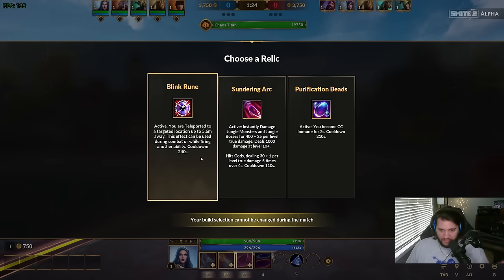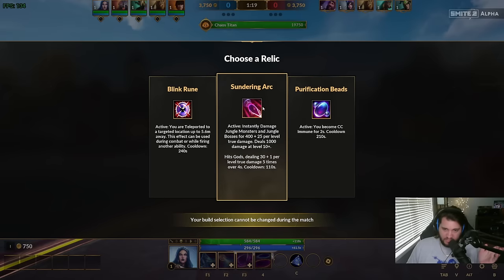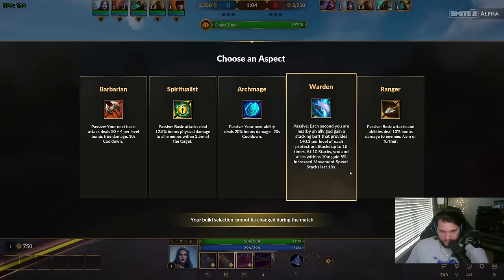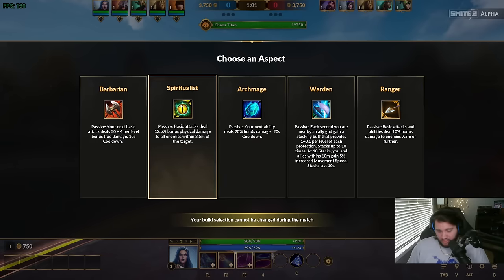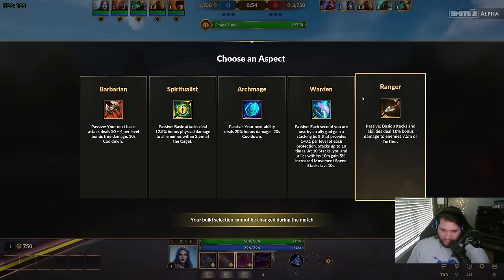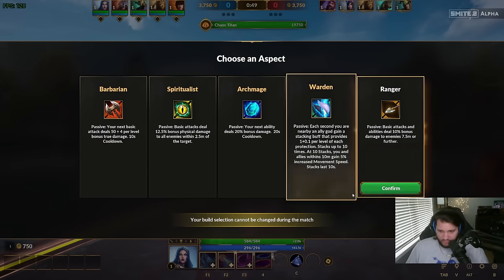There's a lot of new stuff about Smite 2. As you can see right here, you have a choice of three different relics: Beads, basically called Sundering Arc, and then Blink Rune. I think because I'm a mage I should go Beads, but because I have Beads in every other Smite 2 video I've ever uploaded, I'm gonna do this one instead.